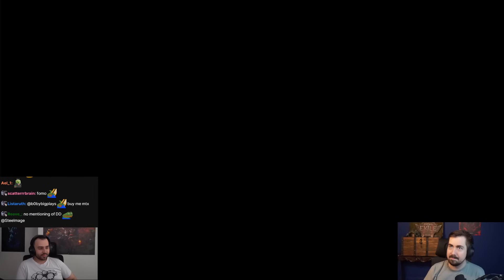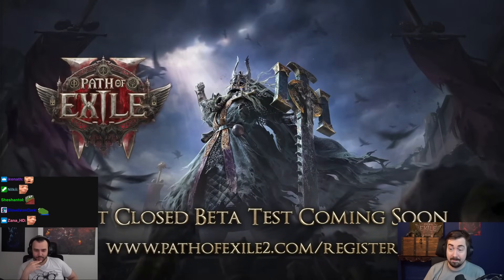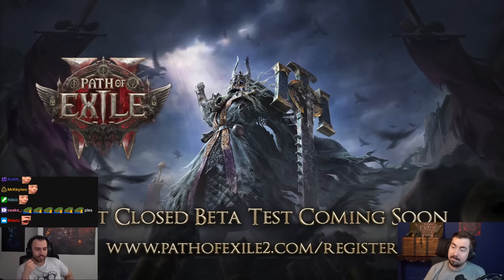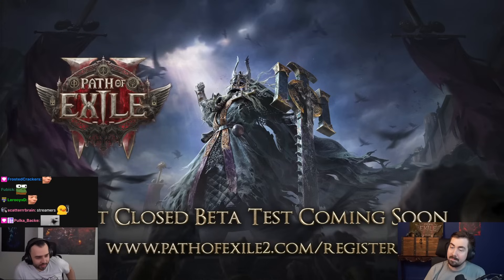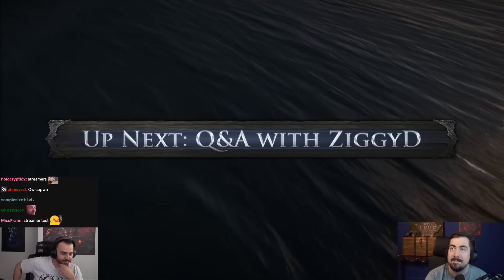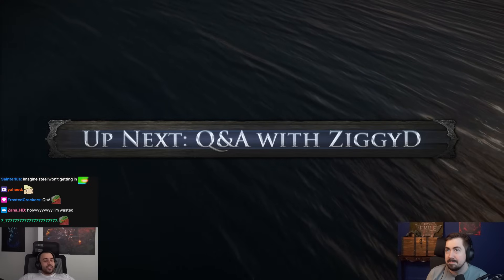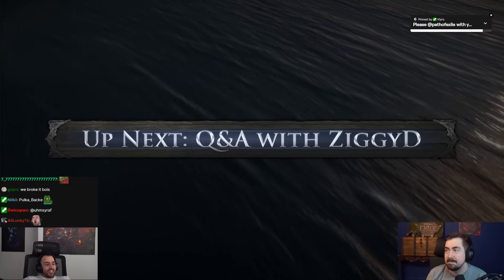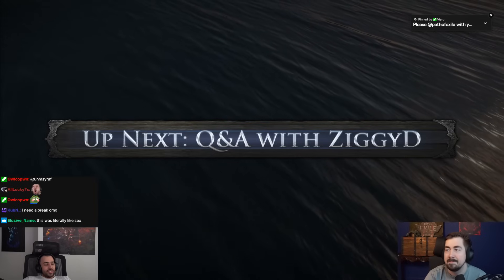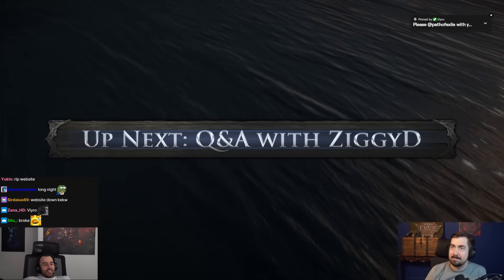One more announcement: GGG is soon running a small closed beta test for Path of Exile 2. Signups are available at pathofexile2.com — only a very limited number of people will be selected for this first test. After the Q&A with Ziggy D, GGG will post Path of Exile: Settlers of Kalgar's full patch notes with release at the end of next week. On release weekend they expect to launch the new mystery box and this season's Karax Vault Pass. Thanks for joining us today.